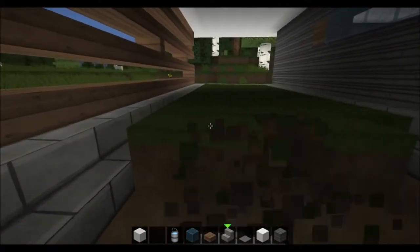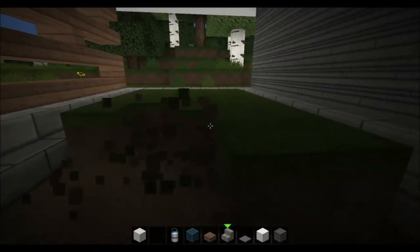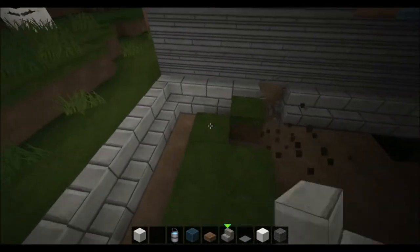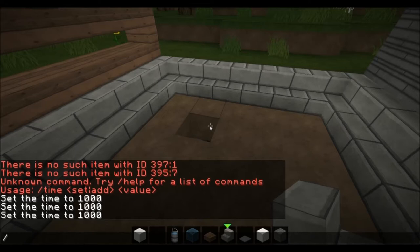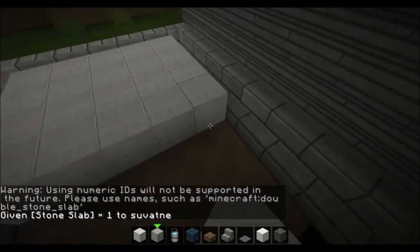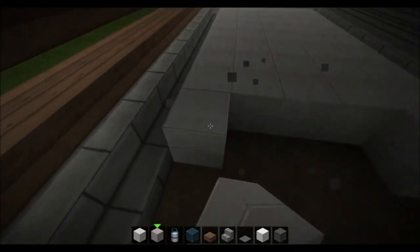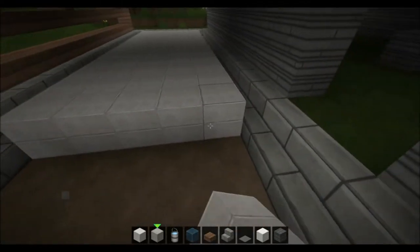Sorry for all the deleting in this episode of grass and stuff, but it's like the major part of Minecraft — deleting grass. I'm not thinking of making some crazy landscaping, more like normal landscaping. So I'm using the 43 block, or double slab stone slab block, for this thing. Hope that's cool.